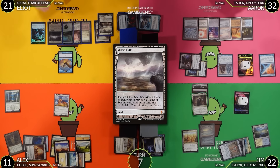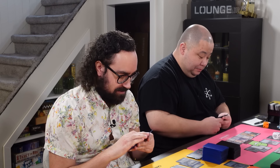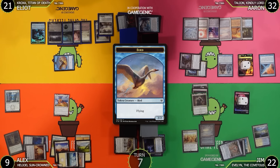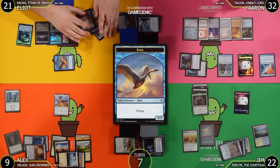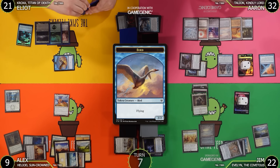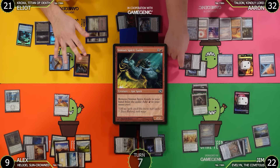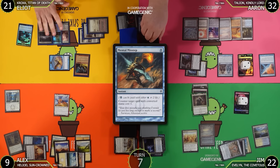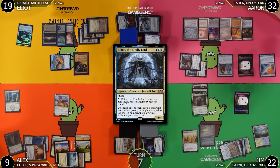Elliot untaps and draws. He has a Marsh Flats. Elliot goes to combat and attacks Alex going to 9. Elliot notes he has cards he could escape if Rest in Peace weren't in play. Elliot decides it's time — he has enough lands to hardcast Simion Spirit Guide. This triggers Talion and Counterbalance. Counterbalance flips a match — it gets countered. Talion resolves and Elliot goes to 19. Jim passes on any interaction.